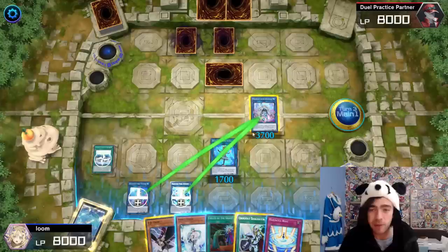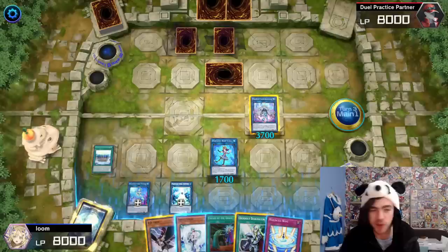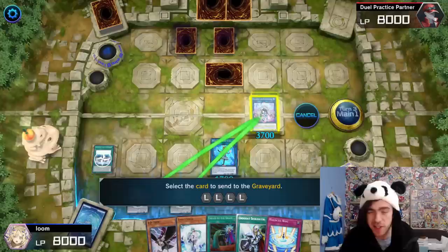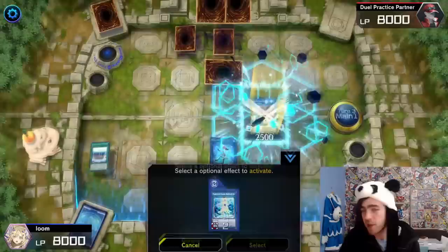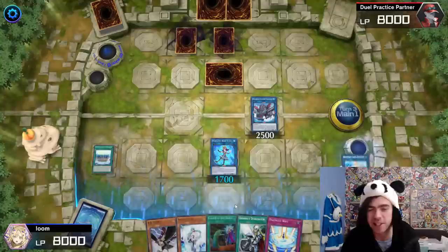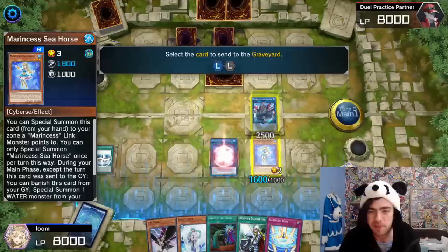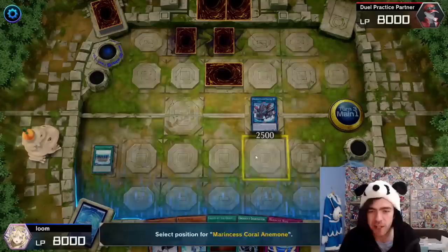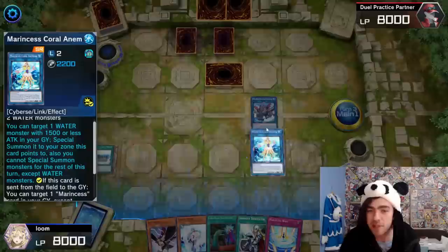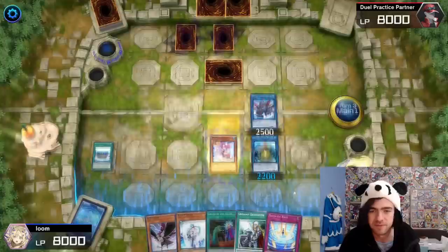For this particular endboard, I've set up a very stock standard Marinecess end-field with your Link 4 monster on the field. My opponent has a monster — just pretend there's a bunch of big scary monsters on the field. So I'm going to summon out Zalantis using just your singular Link 4 on the field. Summoning it straight to the field will actually trigger your Marinecess Coral Anemone. If you haven't already used it for your negate and it's still one of your Crypt spells, you can use this effect to give yourself an add back from the graveyard. From here I'm going to summon my Seahorse, bringing out our Coral Anemone, and using the Anemone's effect to bring back another water monster.